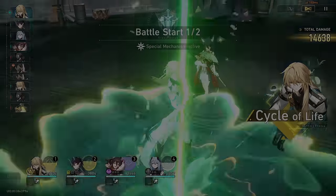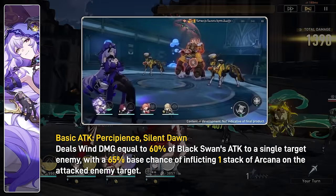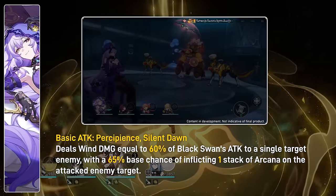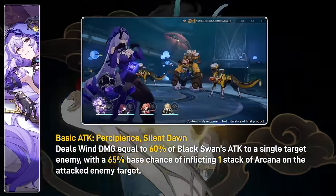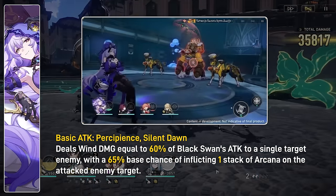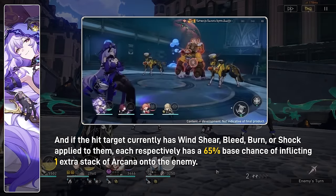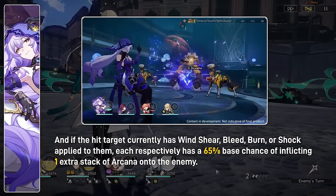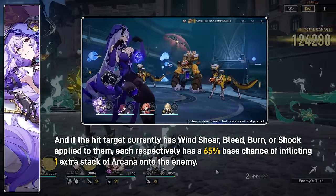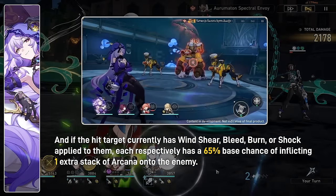Moving on to her traces: her basic attack is actually pretty good. It's a single target attack that deals wind damage to the enemy and has a chance to apply one stack of Arcana — a special kind of wind DOT which works similar to wind shear, both dealing wind damage and able to stack. It's like Erode for Shock: both deal lightning damage but are considered different DOTs. Also, if the hit target already had wind shear, bleed, burn, or shock applied to them, each DOT respectively has a chance to apply an extra stack of Arcana. Just from this basic attack, you can clearly expect her to be an excellent DOT applicator.